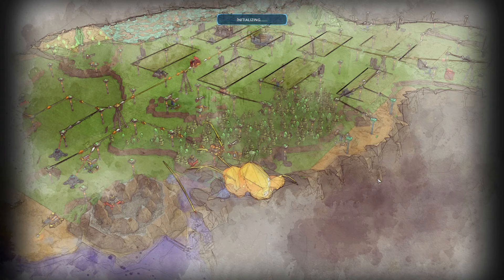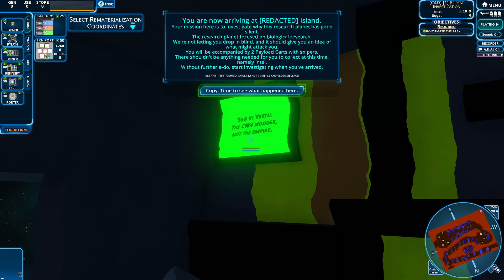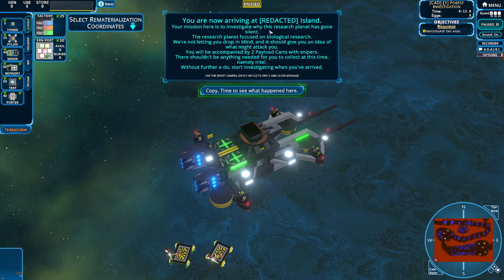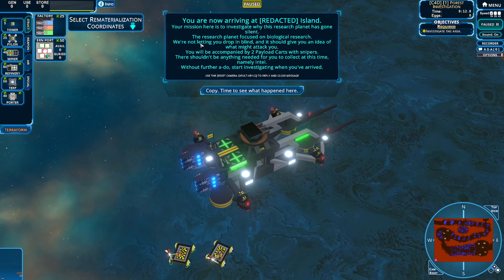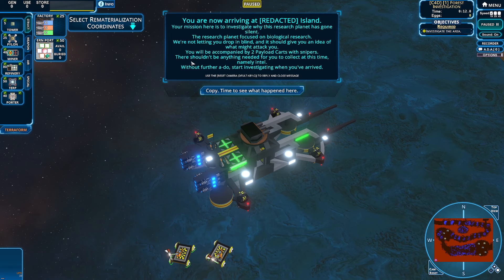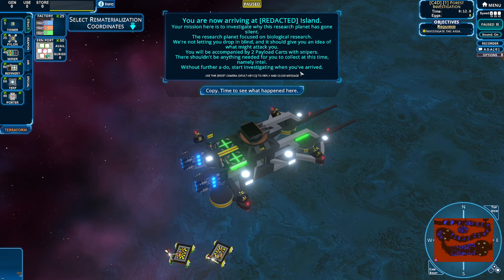So this is Creep 4 Dead - the C4D - I'm guessing this is a Left 4 Dead reference. Ship by Virtu the CW4 Modder. Reading the briefing: 'You are now arriving at Redacted Island. Your mission is to investigate why this research planet has gone silent. The research focused on biological research. You should be accompanied by two payload cards with snipers. There shouldn't be anything to collect at this time - namely intel. No intel caches. Start investigating when you arrive.'